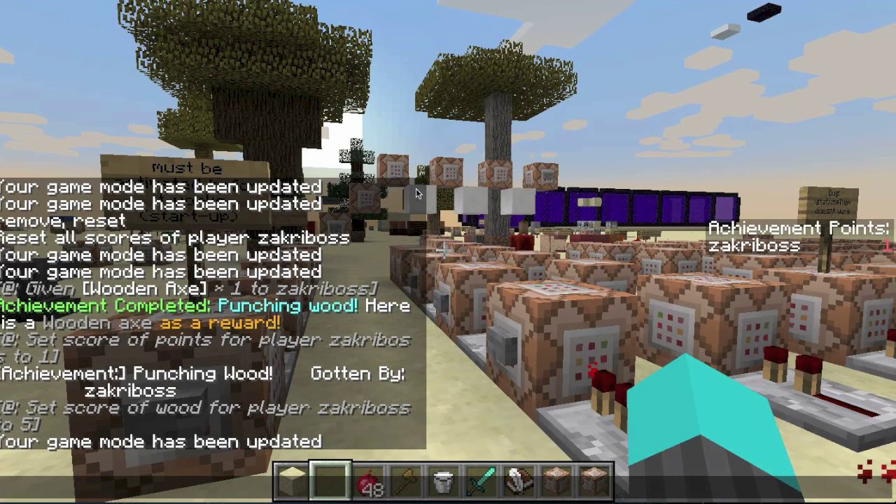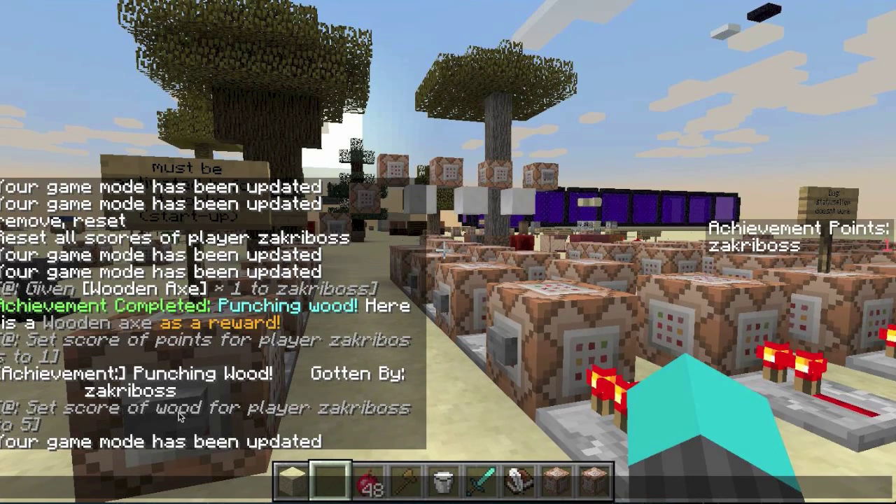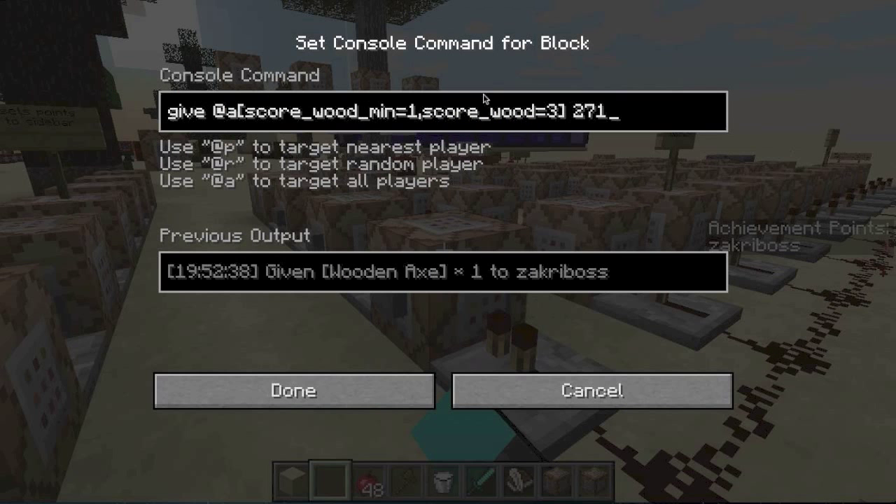'Points' is the achievement points score, which is added to the sidebar from the setup command blocks. You can change it to not being there at all, or show it below your name or in the tab menu — whatever you want. Every time you complete an achievement it adds one to your achievement point score. Then it tells the entire server 'Achievement: Punching Wood, gotten by ZacharyBoss' — that's my username. It then sets my score of 'wood' to five, which basically means you're done with this achievement.